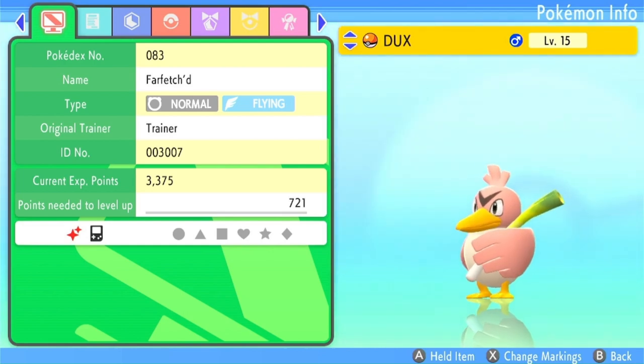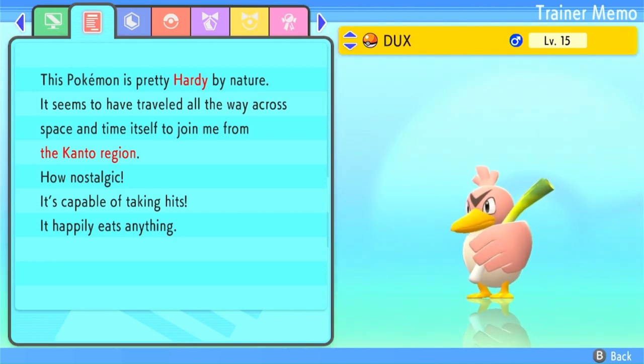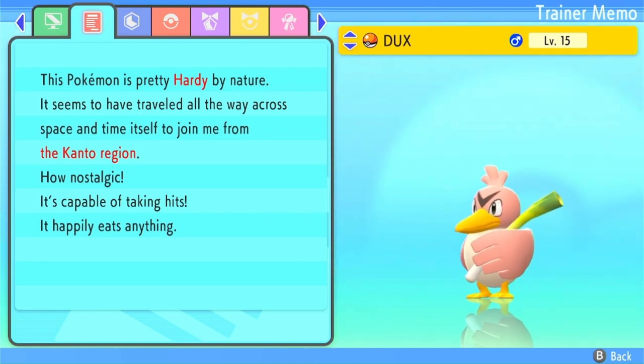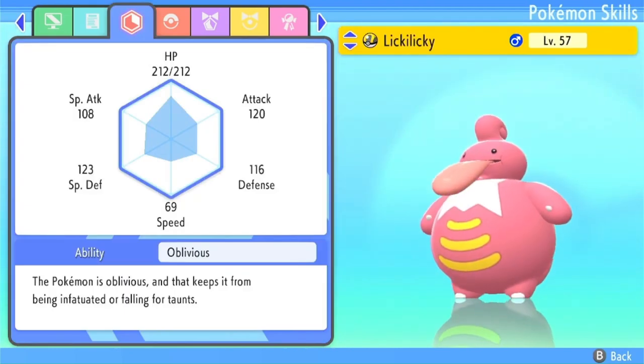Originally I wanted to get a shiny Farfetch'd and name it Peking Duck, like after the food — I just thought that would be funny. It's Hardy by Nature. It seems to have traveled all the way across space and time itself to join me from the Kanto region. It's capable of taking hits and happily eats anything, which is good.